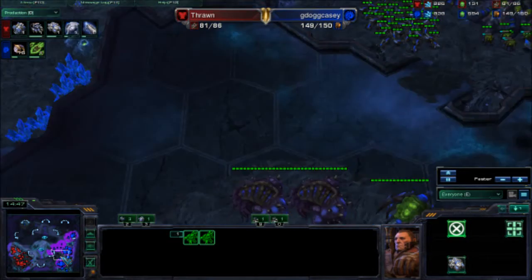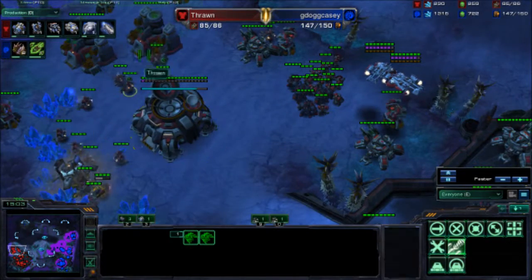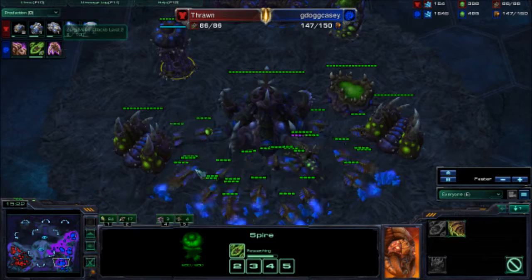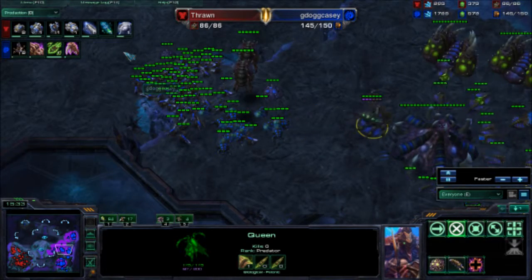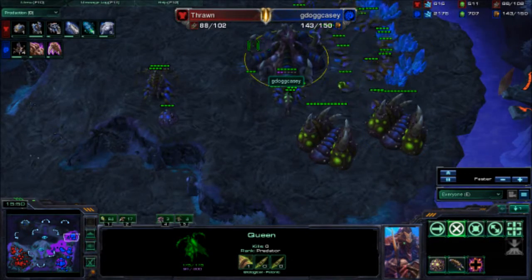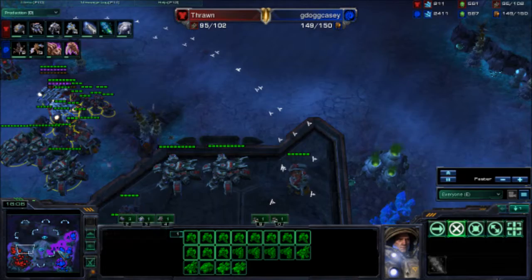I probably could do something to him right now — maybe I should have tested it. But the thing is I realized with the Overlord that he's got one Viking and all these Missile Turrets, so I'm a little worried about just bringing my Mutas in to try to drop these tanks. I'm just droning up trying to get some saturation on my third, and hopefully working towards a fourth soon. Just making sure I'm at least one base ahead of the Terran here. He's getting plus-two for both armor and weapons already.